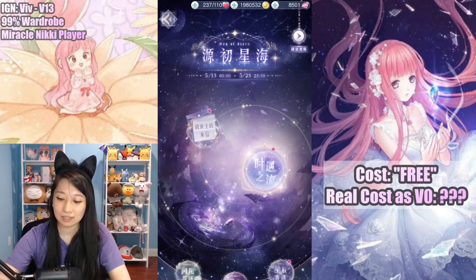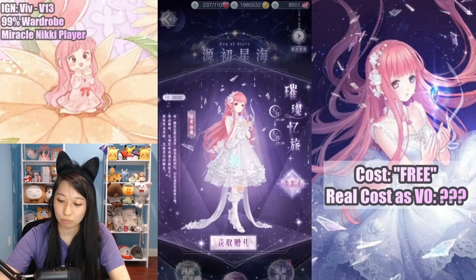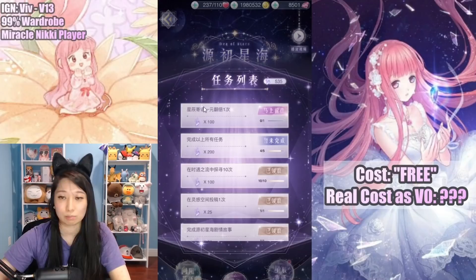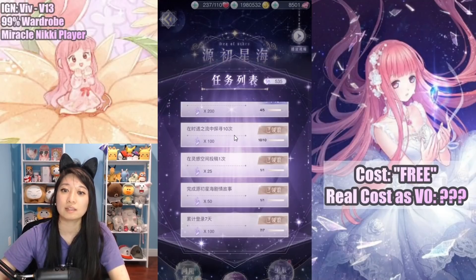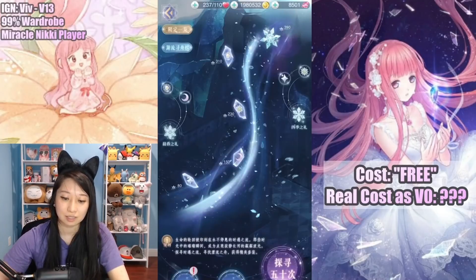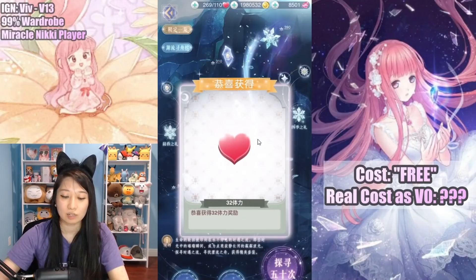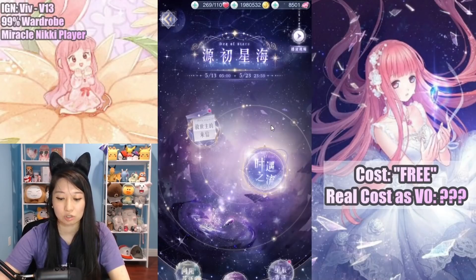So how do you get event currencies? It's by doing these tasks. These tasks are fairly easy to do except the spending one and the complete-all-5-tasks one — which as a V0 player, I'm never completing. The pull-in-the-hell-event-10-times task is really easy. You just click here — it's this beautiful hell event — and you get one free chance per day. This is an 11-day long hell event, so that's an easy peasy task you can complete 100% free.